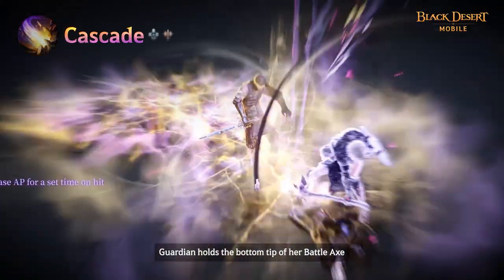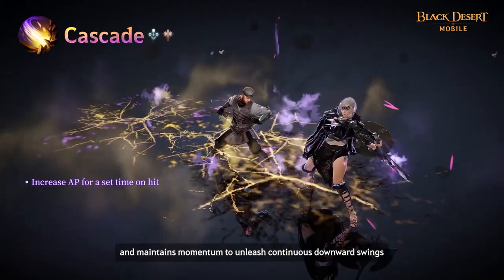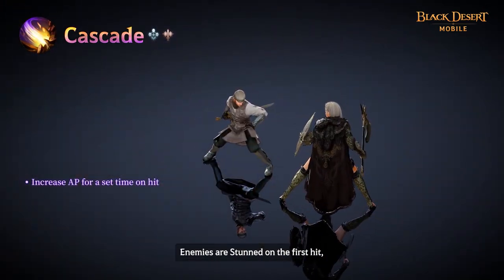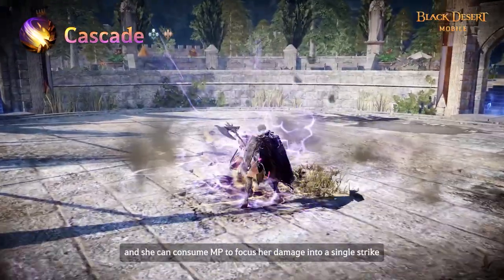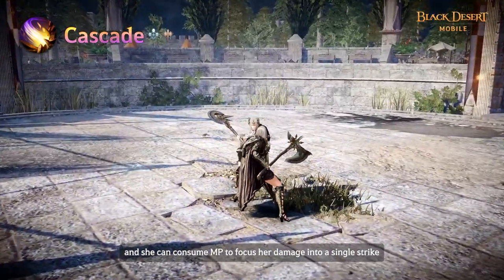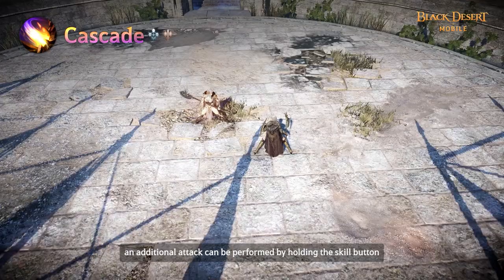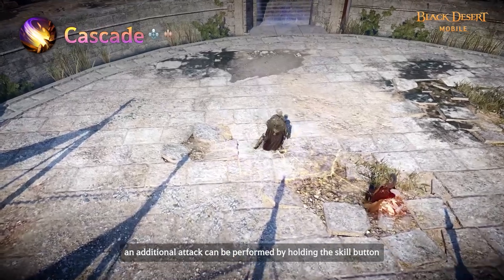Guardian holds the bottom tip of her battleaxe and maintains momentum to unleash continuous downward swings. Enemies are stunned on the first hit and she can consume SP to focus her damage into a single strike. After obtaining the skill enhancement, an additional attack can be performed by holding the skill button.